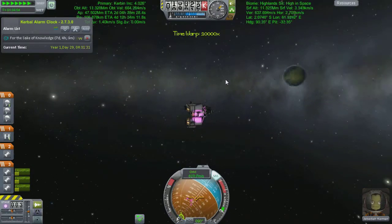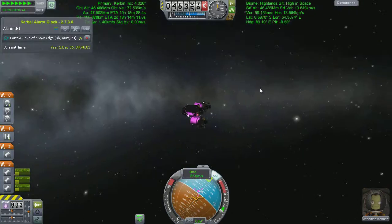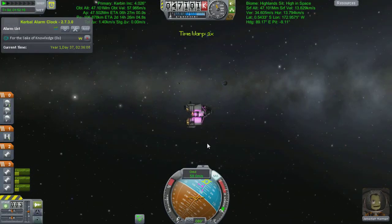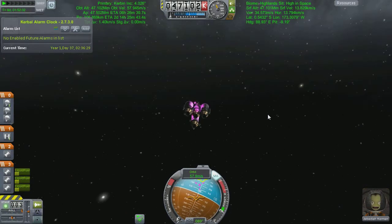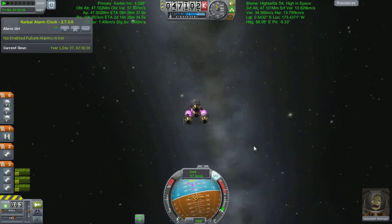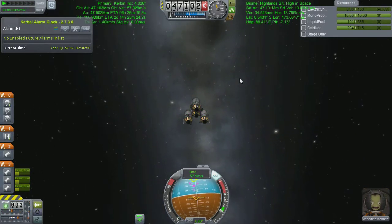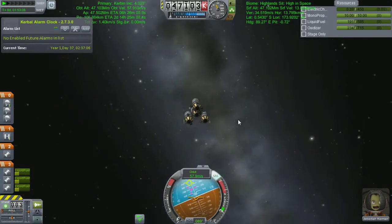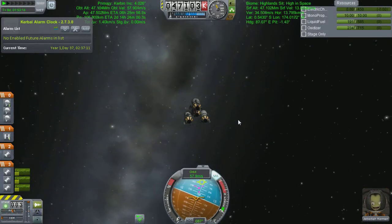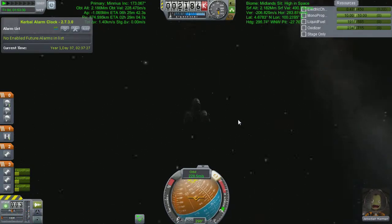We have an SOI change alarm set so we can accelerate up to find Minmus. I'm staring around trying to find it — I know I'm not going to find it. Even trying to look down, checking the nav ball — the brown stuff is underneath me so I know I'm still orbiting Kerbin. And there we go, SOI change happened.